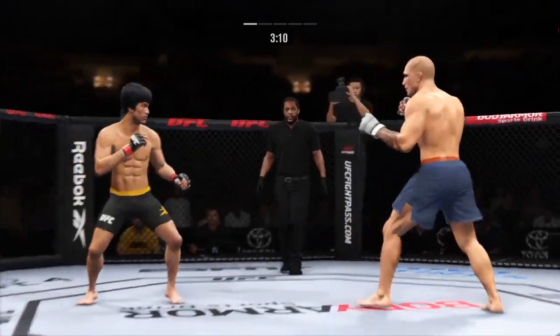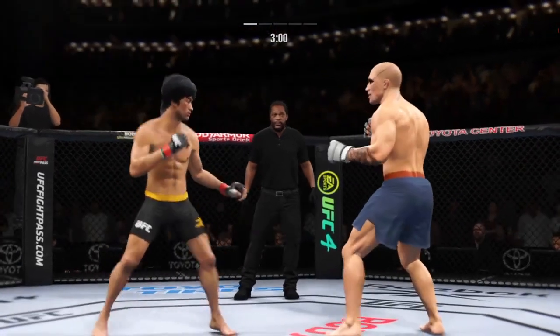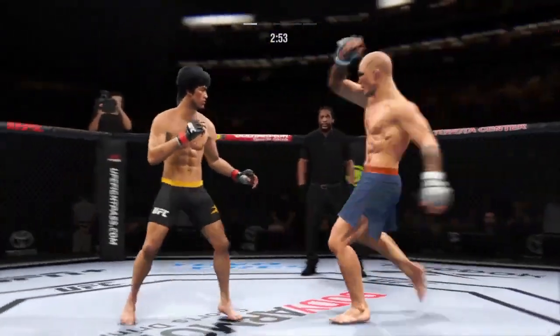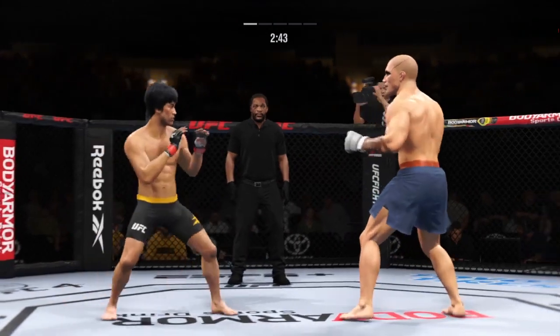Both guys are really throwing with authority. Lee gets absolutely punished by that head kick. Timely defense there — a huge block for him. He tags him with the straight. Nice job there by Lee.